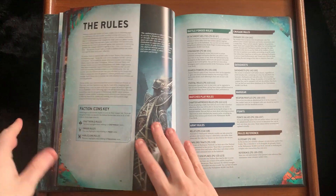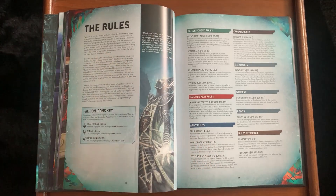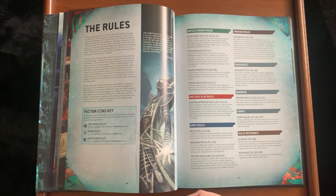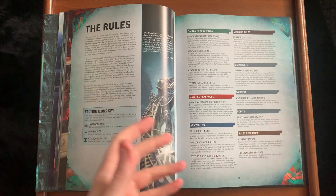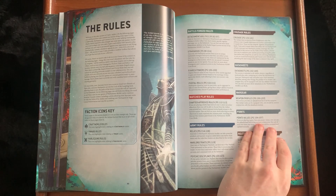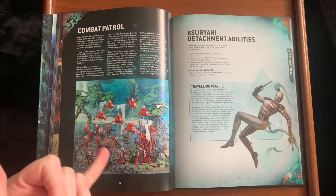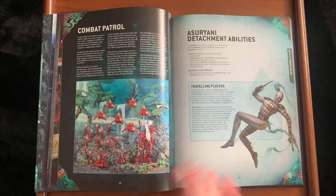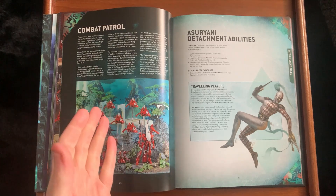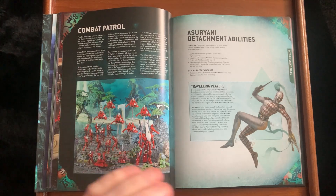Straight off we've got a section that tells you about the faction icon key: a Craftworld icon, a Ynnari icon, and a Harlequin icon — basically stating which rules apply to which faction. Standard page layout telling you about Aspect Warrior powers, pivotal roles, Chapter Approved rules, and Crusade. I might actually do a separate video regarding the Crusade rules. Then you've got Asuryani battle detachments.